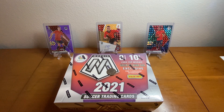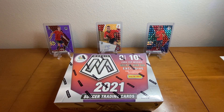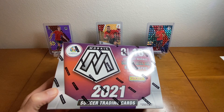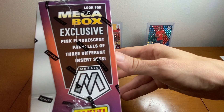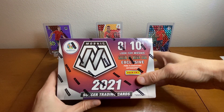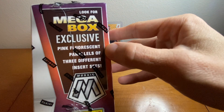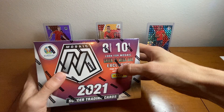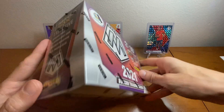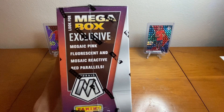With that being said, what we're going to do today is open one of the mega boxes I have. I currently have another one in stock, plus we just bought a blaster and two Merlin blasters for a decent price. I actually purchased this at Target for retail price, which was $40. Hardly ever is that the case anymore, but with these mega boxes you can get those pink fluorescents numbered to 10. You also have those parallels with three different insert sets, but realistically what you're going to get is the green mosaics, silver mosaics, those solid silver prisms, and the red reactive parallels.